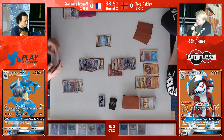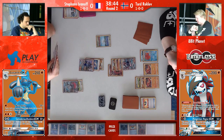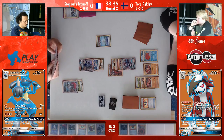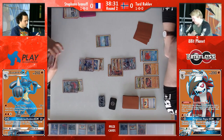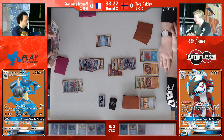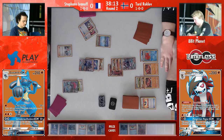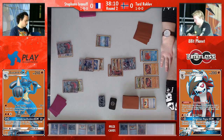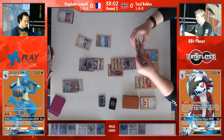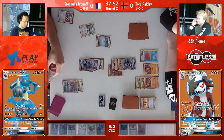Getting this Octillery in that turn was so insane because otherwise Tord wouldn't have a lot of access to a lot of cards in that four-prize turn. The Nojax boss will deal so much damage next turn, and if Tord has a Beast Ring, he can start charging up. Really crucial draw from Tord. But now it's Stefan's turn. His deck doesn't really seem like it's running like it's supposed to. He's struggling with a lot of things. Stefan playing double Puzzle of Time for Bridgette, Zoroark. You can tell things aren't going well.